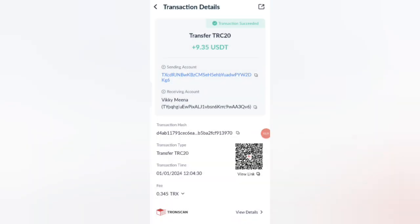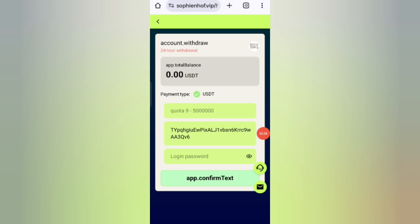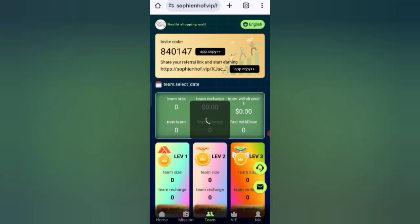You can see on the screen 3 USDT is successfully received in my wallet — you can withdraw your commission. Now I will tell you about the referral system. If you refer friends with your link, in level one you get a 10% commission, in level two you get 5%, and in level three you get 2%. You can also see all your team details including team size.